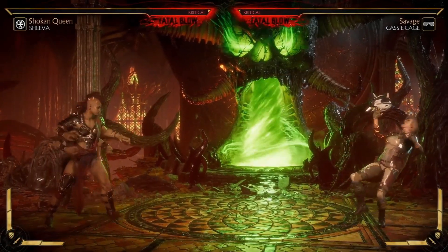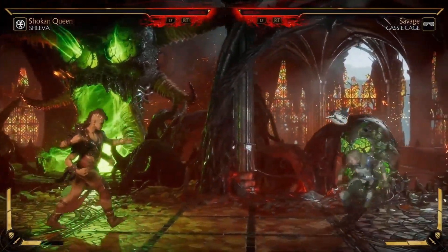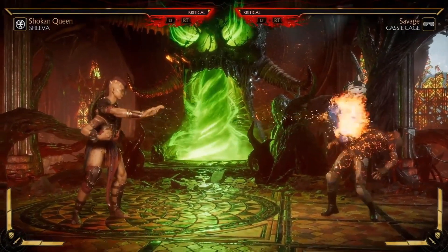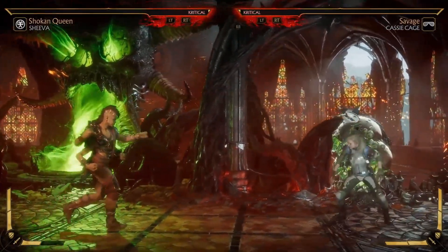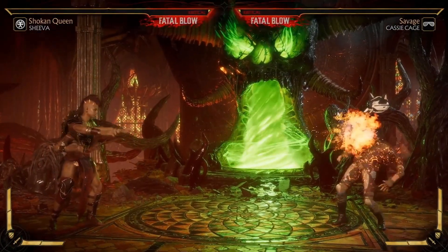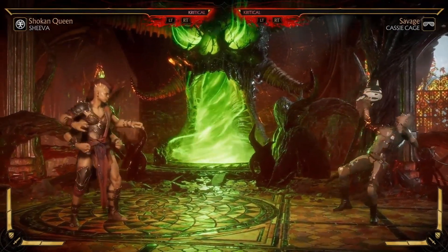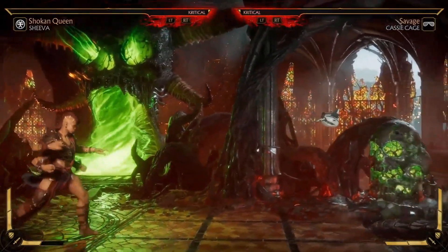Onto her base special moveset. She does have the traditional Shokan fireball. If you enhance it, it is a mid — normally it's a high, so it's duckable, but the enhanced version cannot be ducked. The animation is not that different, so I think you'll catch a lot of people sleeping at the wheel with that one. Having the mid-hitting version look very similar to the base version is very good.